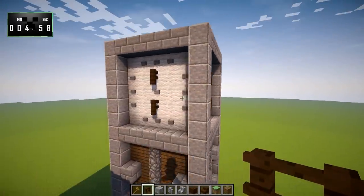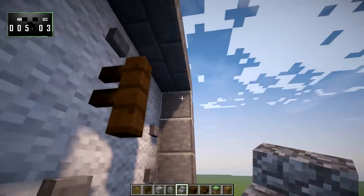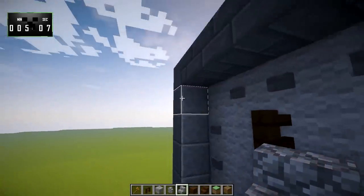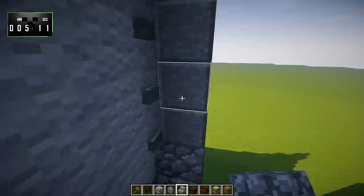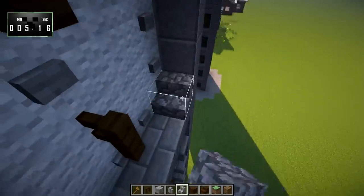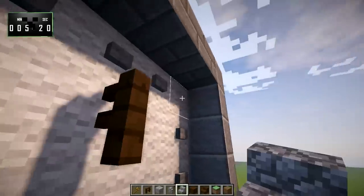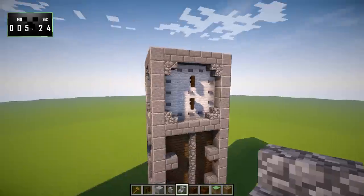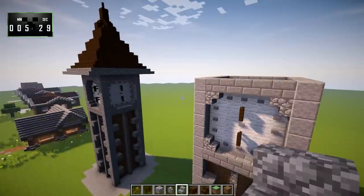That looks pretty good. Now in the corners of each of these boxes, we're going to put cobblestone stairs — just to break it up a little bit and make it look a little bit more circular. Circles can be kind of challenging to do in Minecraft because it's essentially a game of blocks, and angles can be a little bit tricky. But by adding those stairs in, it adds texture difference and detail, and will make it look a little bit more circular.